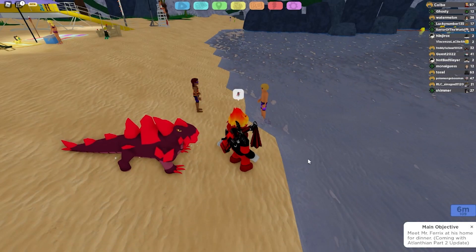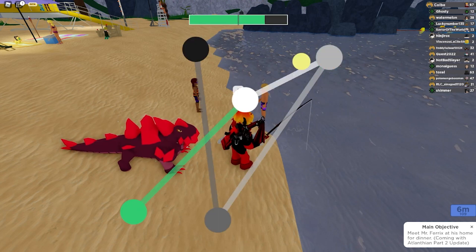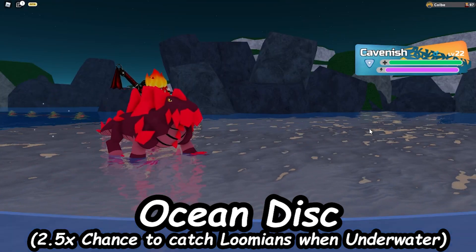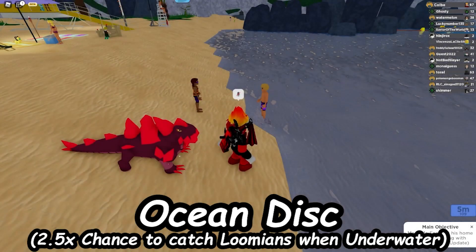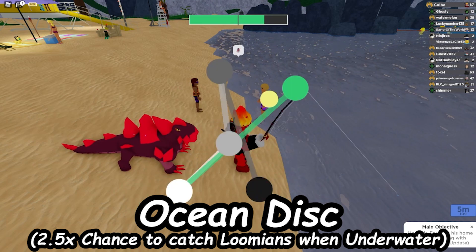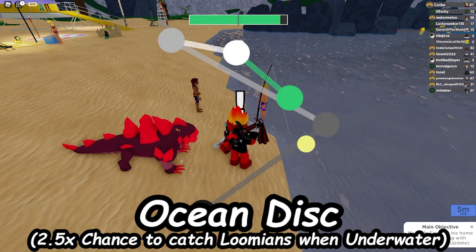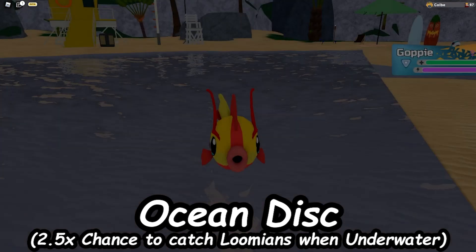This next disc doesn't actually work in the current state of the game, but in a future update when they add the ability to go underwater, this will be available. It's called the Ocean Disc, and this would give you a high chance to catch Lumions while they're underwater. Whenever I say a high chance, it's probably going to be a higher chance than a Hyper disc. But if they did end up releasing this in the Atlantean Part 2 update, this would actually be very useful for a lot of players.